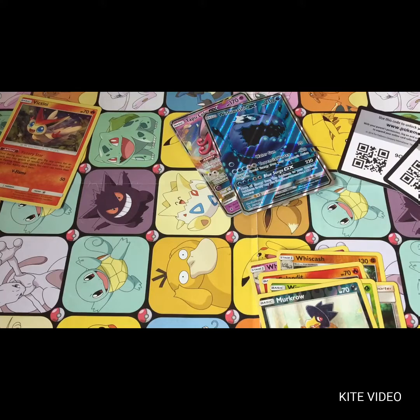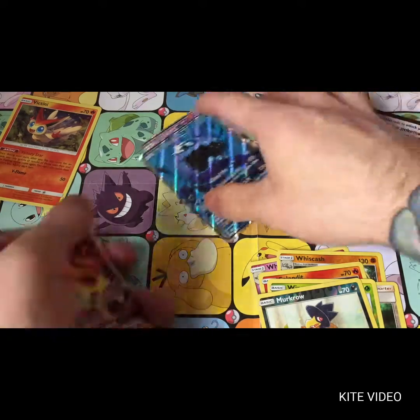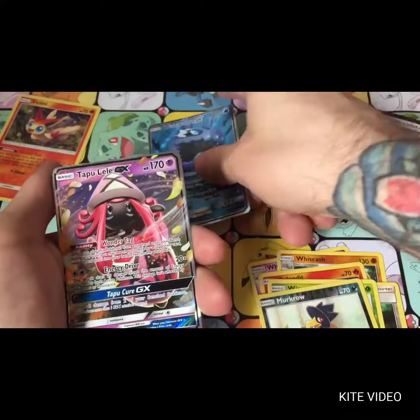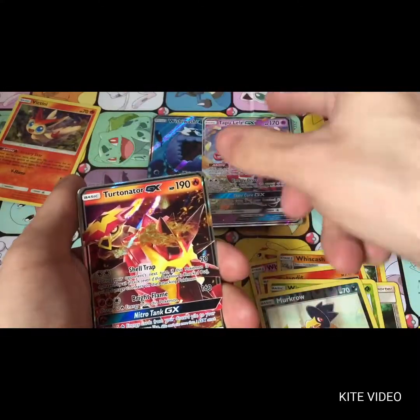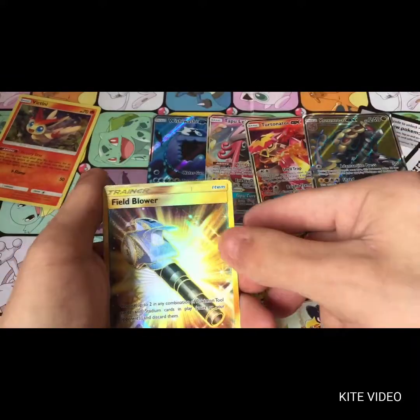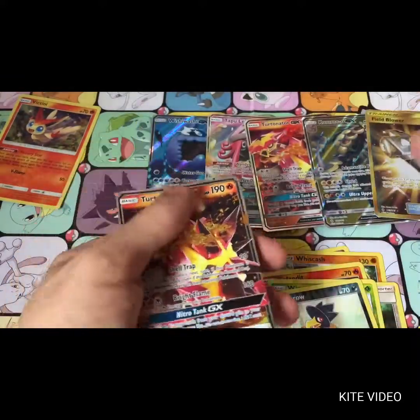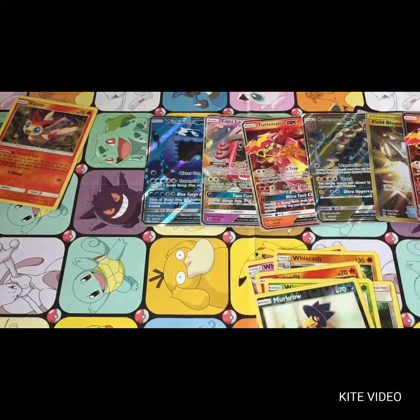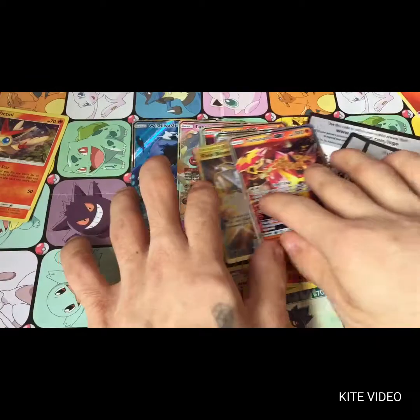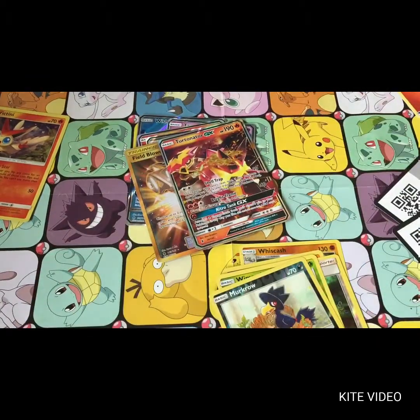I film about a week in advance. So yeah, we've got the Wishiwashi so far this week, Tapu Lele, a Turtonator, Kommo-o GX, a Field Blower, and another Turtonator half art GX. That's the pool so far this week!